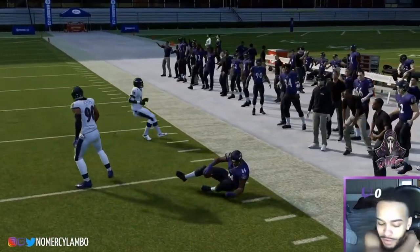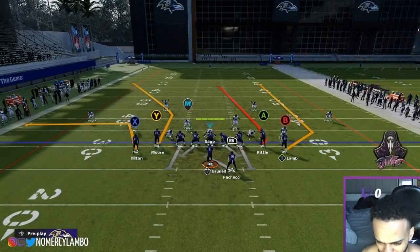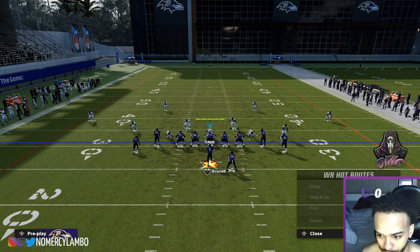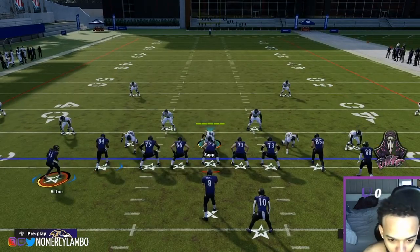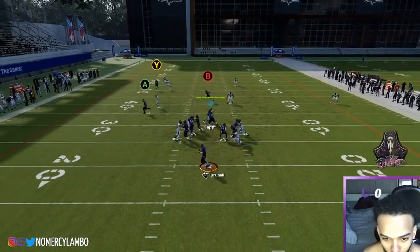You can do this with a lot of plays. One of my favorite plays to do this type of stuff with is PA Seams. You could do a slant and a drag, and both the drag and the slant are going to be open because the soft squat is going to chase the Y route. Right here you're going to have A open and B open.